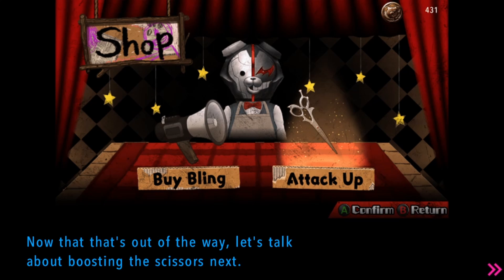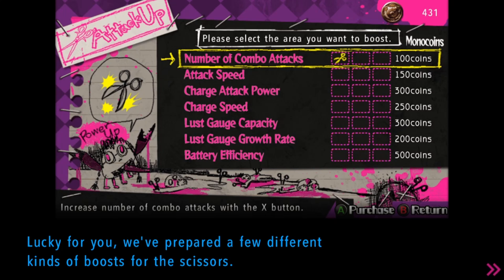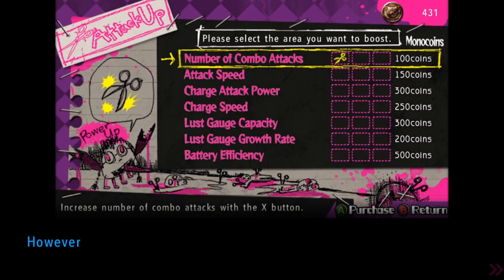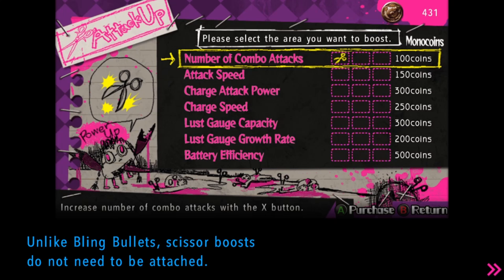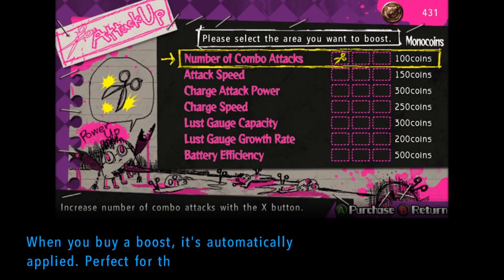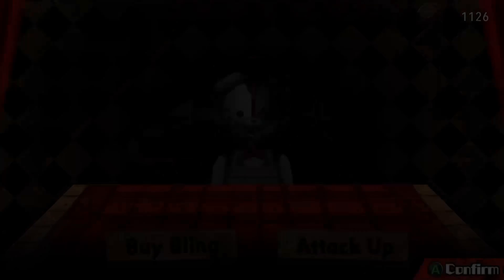Now let's talk about boosting the scissors. You can increase the effectiveness of the scissors Genocide Jack uses. We've prepared a few different kinds of boosts for the scissors. Take as much time as needed to decide. Unlike bling bullets, scissor boosts do not need to be attached — when you buy a boost, it's automatically applied. Perfect for the laid-back generation. That's me! And that concludes this tutorial. Enjoy the shop. I will.